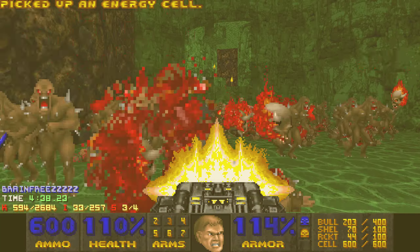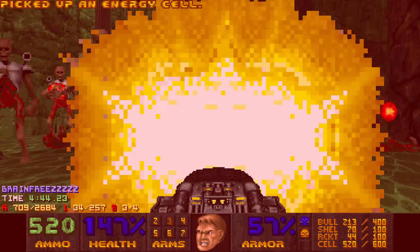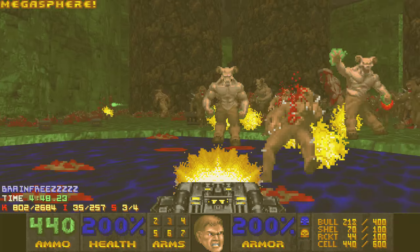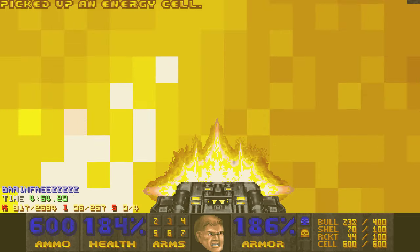A cyber spawns here, and luckily I was able to get there fast - in every other attempt I wasn't able to grab that blue skull key as quickly. Now we can get to the real secret fight which has the BFG, and this is a really fun fight - but also very deadly.